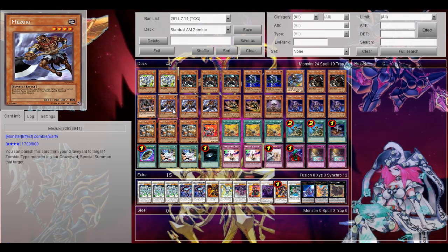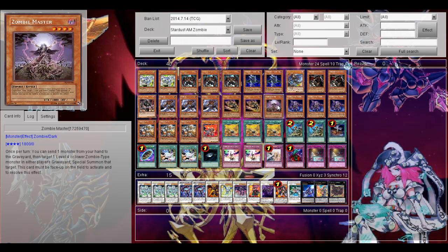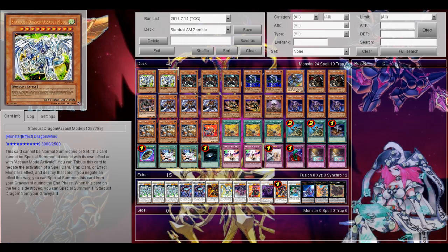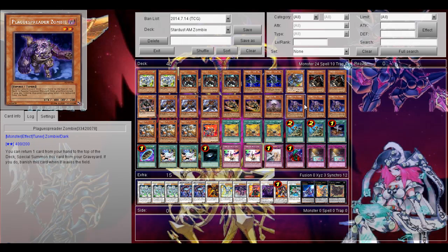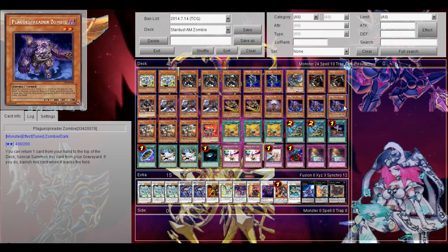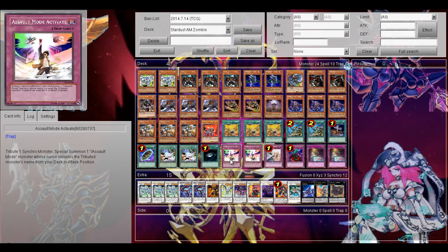Then 3 Mezuki of course, the Zombie engine — goes really well. 2 Goblin Zombie, to search out my Zombies. 1 Glow-Up Bulb, just to make level 6 Synchros. And of course the main tuner of the deck, Plaguespreader Zombie. It's also really good — if you have a Stardust Dragon Assault Mode dead in your hand, you just put it to the top of the deck, then summon this, make a Synchro, and then you can activate Assault Mode Activate to summon that Stardust Dragon Assault Mode. Then 3 Assault Beast, just to search out my Assault Mode Activate — of course really essential.